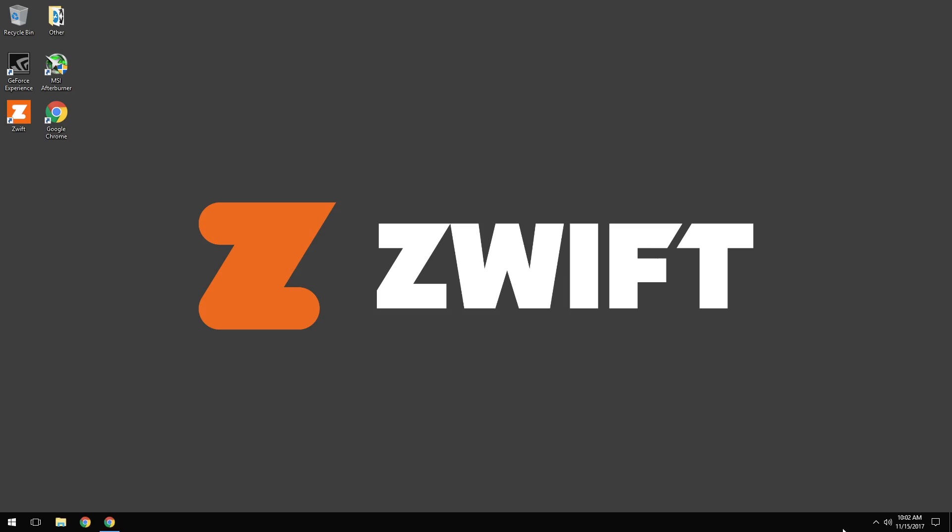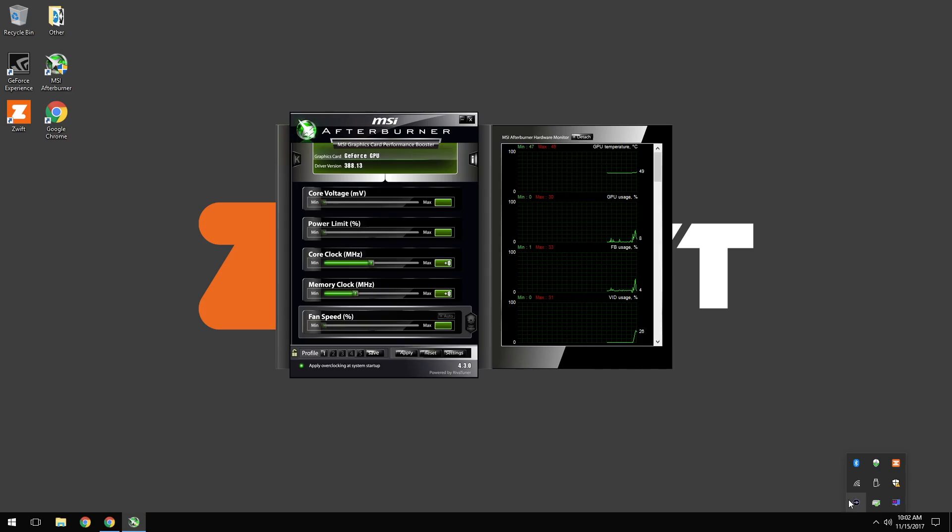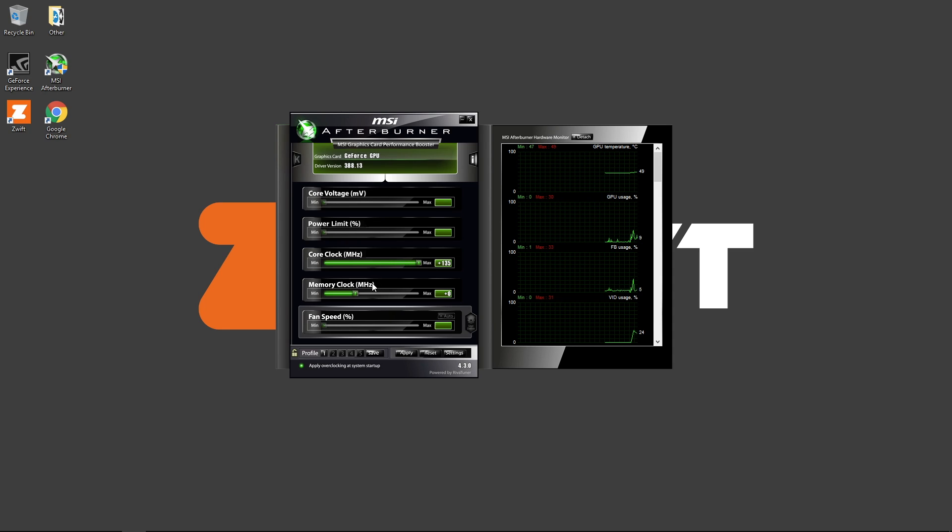So the one small difference with these machines to get that extra 10% performance: I'm running MSI Afterburner and I've overclocked the video card on one of these machines. Doing this in real time, I'll flick over and update the settings to the second machine. I use a core clock setting of plus 135 and the memory I go up to plus 500.